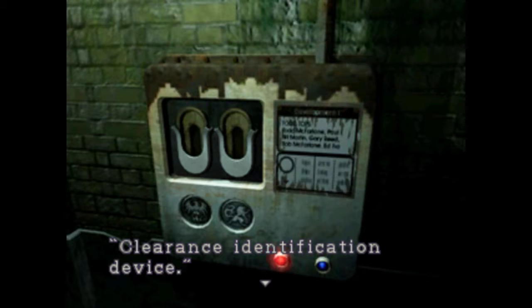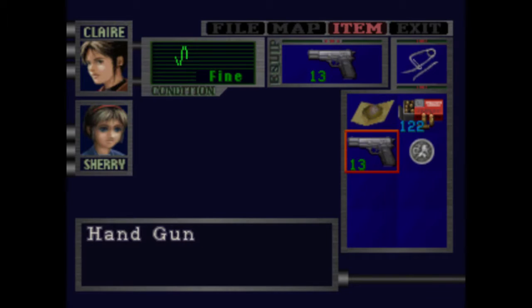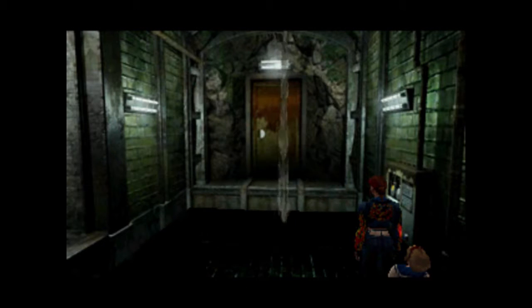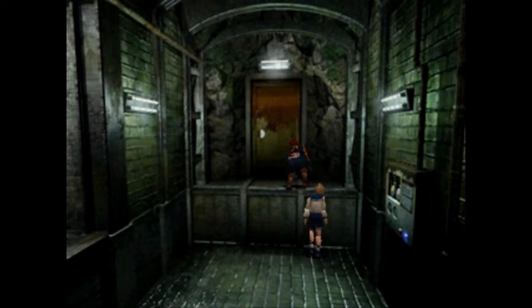I forgot to mention it when it happened — clearance identification device, wolf and eagle are on the device. Guess what we have to use the medals for? One thing I didn't really mention until I noticed it again: this alternate costume has a headband on Claire. I forget about that all the time. Secret door behind the waterfall — the trope remains true.